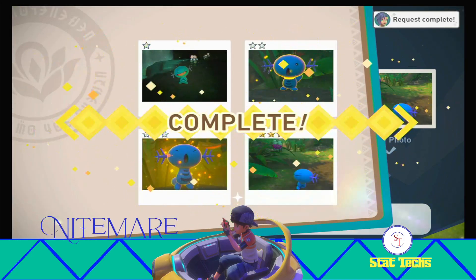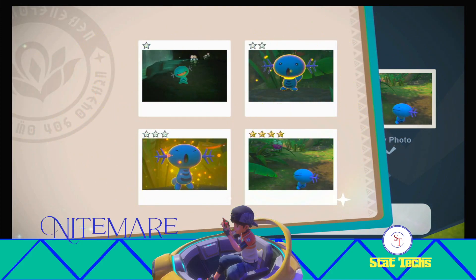And there we go — perfect. Now it is worth noting that in order to get the four-star pose, you do need to wait until Wooper jumps off the rock and they start running down the path together. So don't take a photo right in the beginning when they're doing their little celebration. Just wait until Wooper jumps off the rock and then snap a photo of Wooper. Make sure you get Bounsweet in the background, and that should be that four-star pose and knock it out for you.